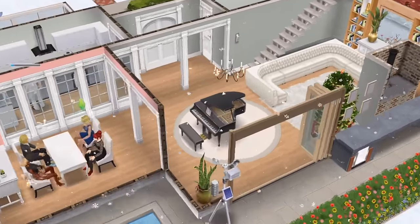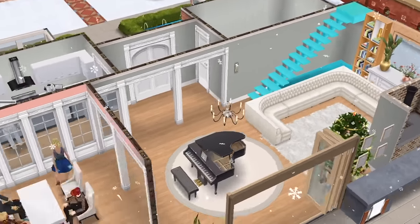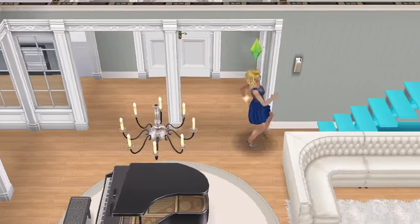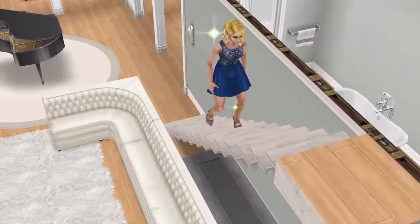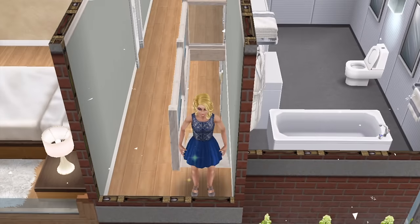Then you've got the staircase going up to the living quarters. I'm going to get Lillian to come up — there is a particular reason why she still showed up even though she knew her plus one was no longer available. She definitely wanted to come here and we'll find out why.